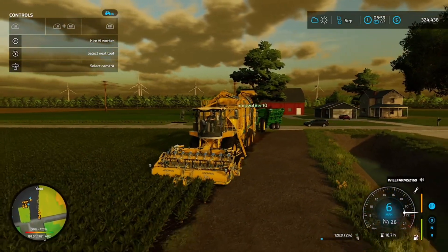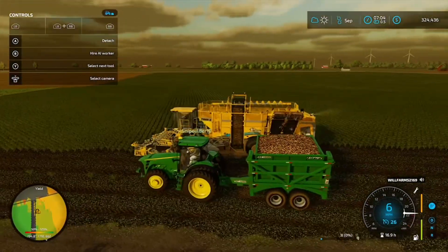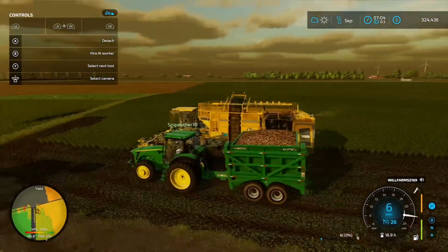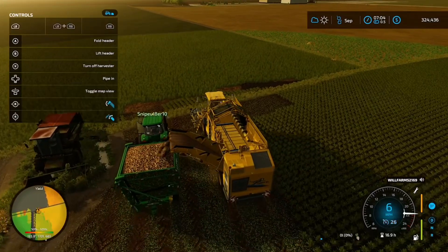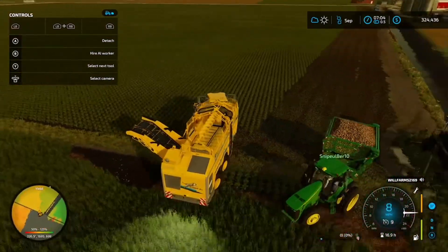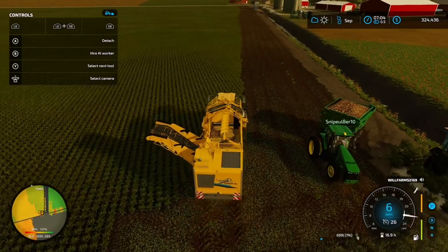We're making pretty good yield right now. Okay, so we made it to the end of the pass here and we're just unloading. We made a couple passes already and we're almost full with our first truckload. Alright, now let's swing around and get into the next lane. We're going pretty good with sugar beets right now.